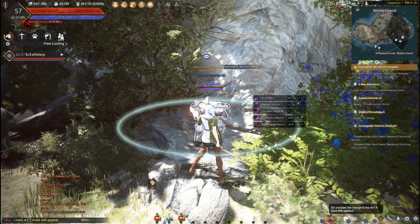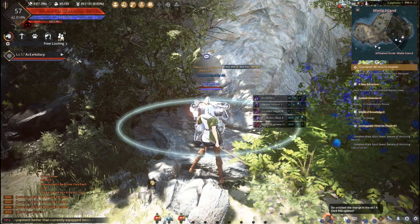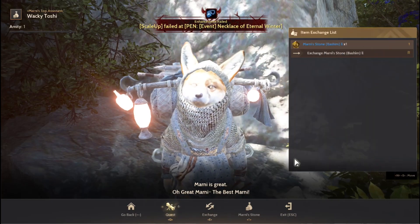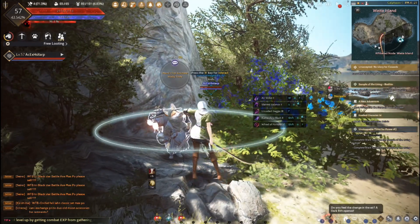After spending time completing the objective of killing 500 creeps, go to Marni, press R, and exchange it with Marni. Press R again and done — that's it.